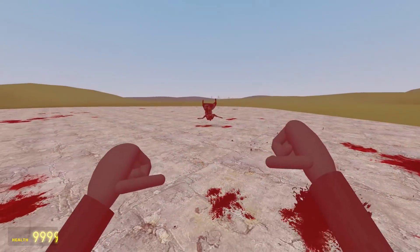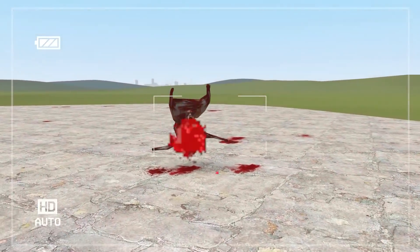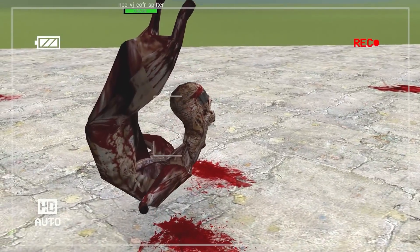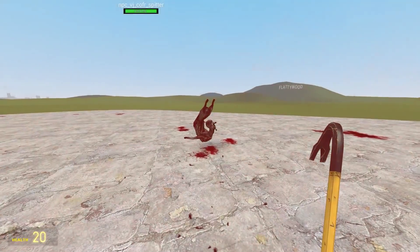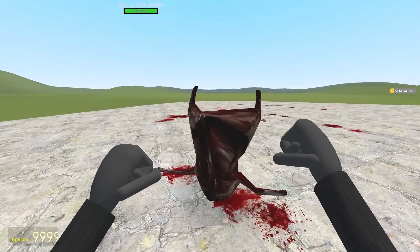Then we've got the spitter. That's gross. What are you? Why — how does this happen to someone? Let's have a look at him from the side. He's got a little goatee. Hang on, that's a second man — I thought it was a beard. The spits do 20 damage and they don't miss. But what if we hit him in his weak spot?